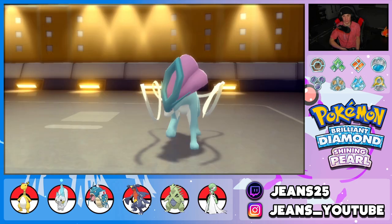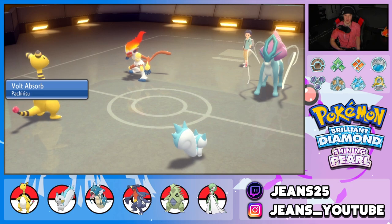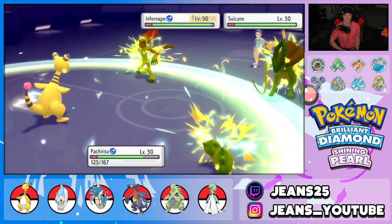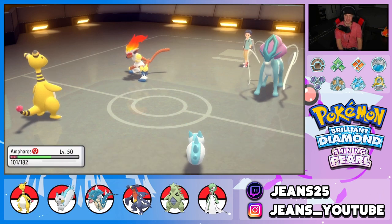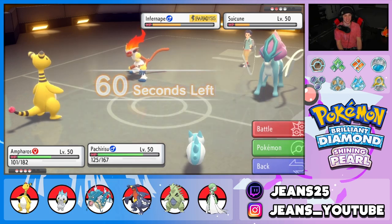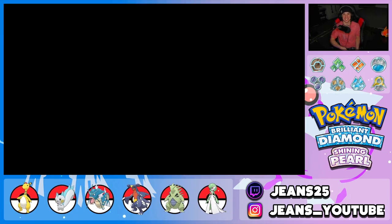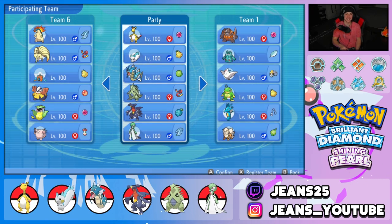Skull Bash pokes Pachirisu, which handles it decently. Discharge fires — Bolt Absorb heals up. We can Follow Me again if needed. Ampharos hits hard — this combo is exactly where it's at. It's working perfectly in our first battle. He concedes — GGs! I can't believe the combo worked that perfectly in the very first battle, instantly getting after it and using the strategy to its fullest potential.